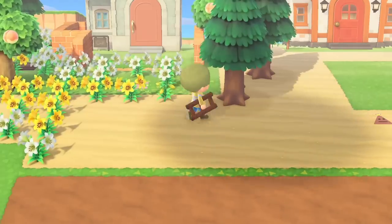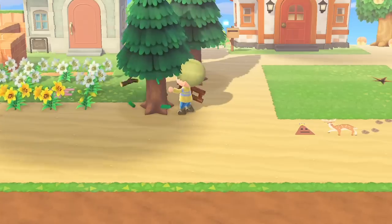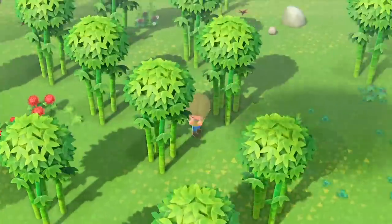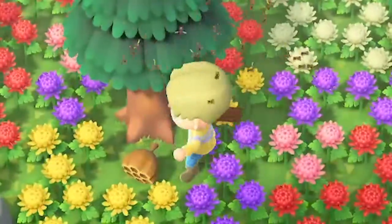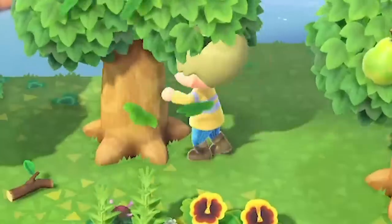I thought I'd have enough of those on my island, but turns out I don't, even though my island is overgrown with flowers. I had to talk to my homeboy Orville and steal weeds from random islands. After fighting off bees and enduring two hours of pressing the A button on trees, I finally got enough material to make the hundred pitfall seeds.